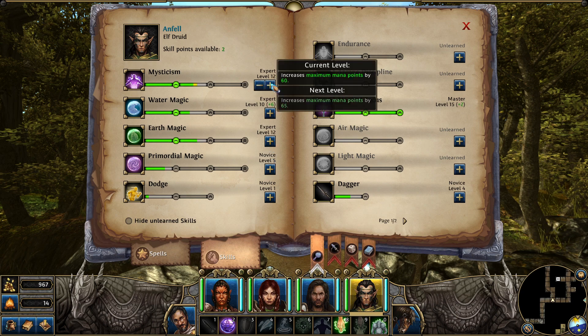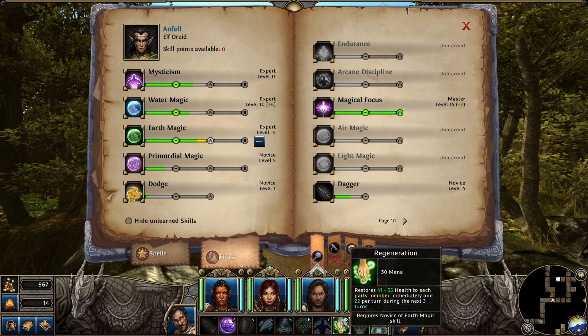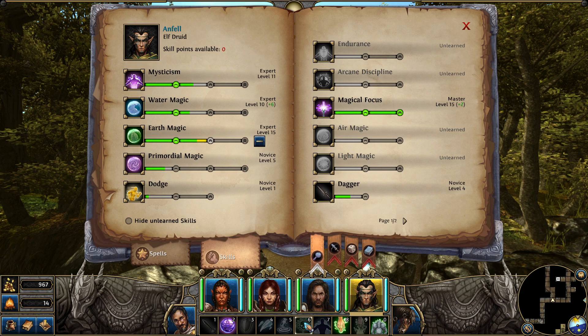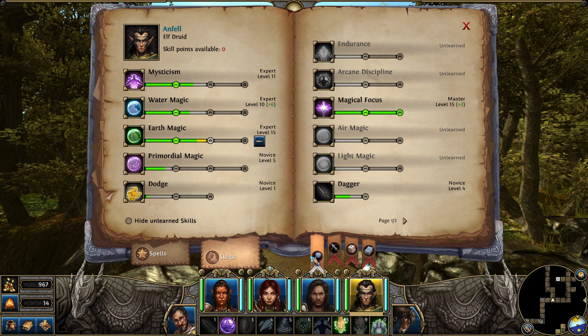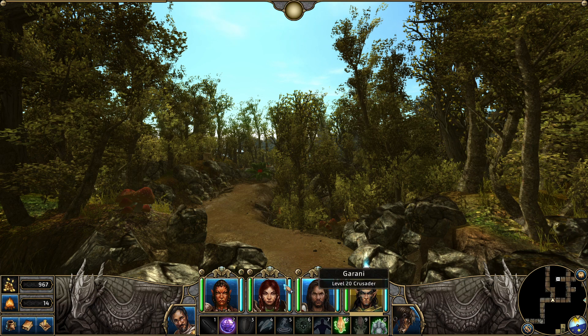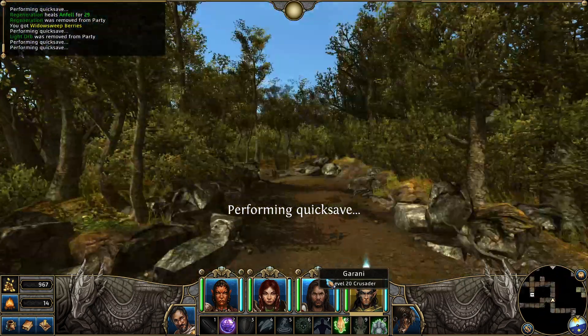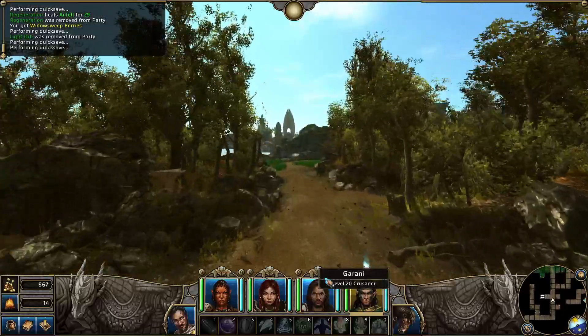Let's go and get mysticism. Wait. If I put all three points in earth magic... That'll increase regen. That'll increase poison spray. Cure poison for what it's worth. All right. So we need to unlock those things. We don't have the money just yet. So we're going to chill on that.